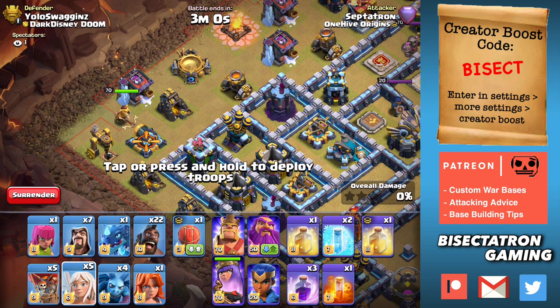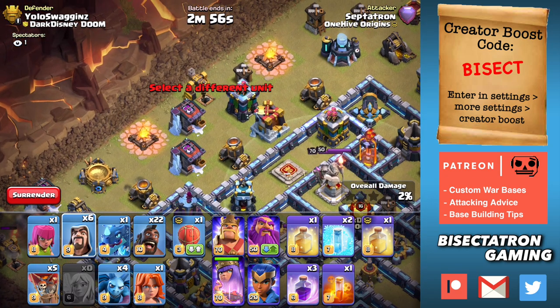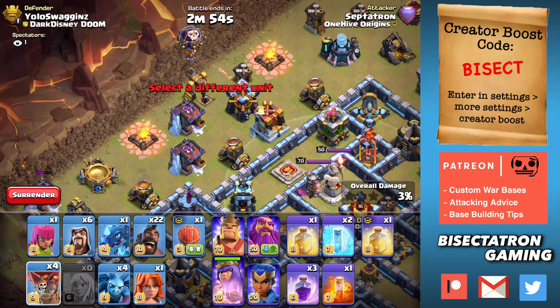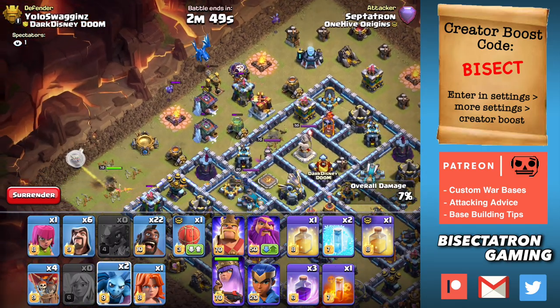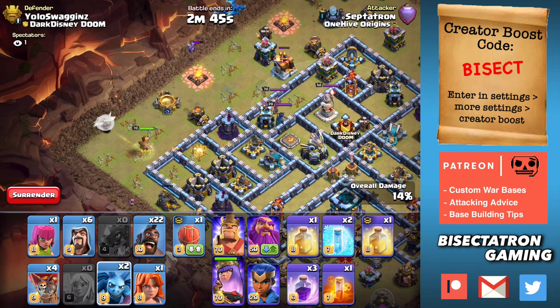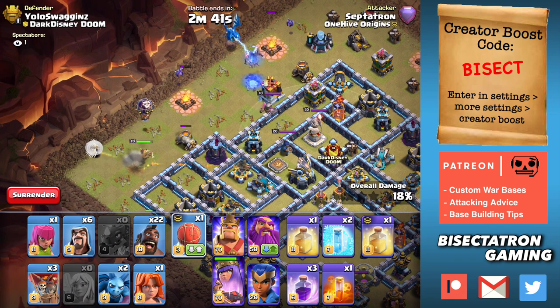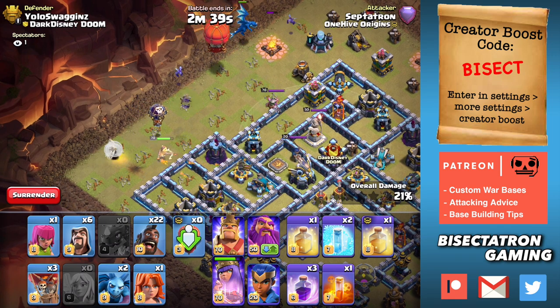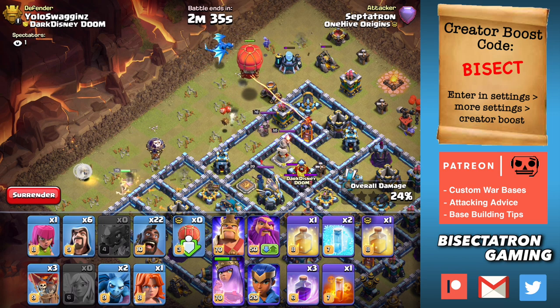Queen down — 1, 2, 3, 4, 5 Healers. Wizard — nothing to pop, which is good. Loon, E-Drag, our minions. Looks like that mortar went down. Oh, this isn't good.